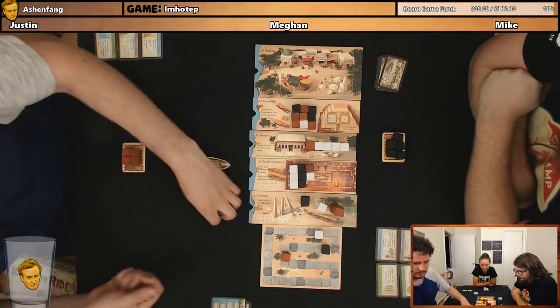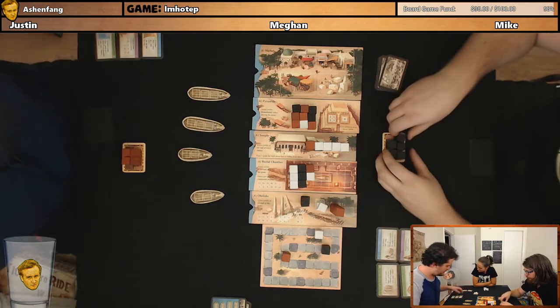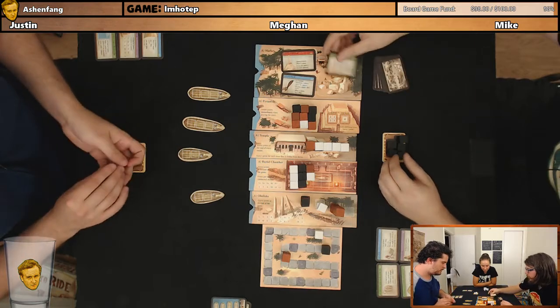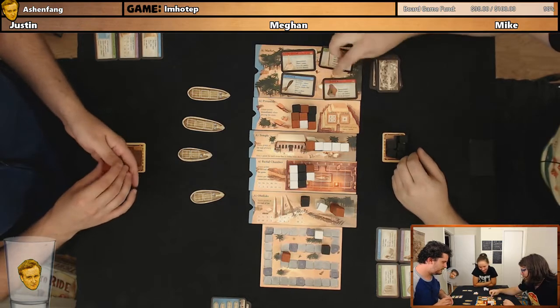Two, three, three — final round. Let's see what's in the shop: paved pathway, a hammer that looks like a paddle, obelisk decoration, and entrance.